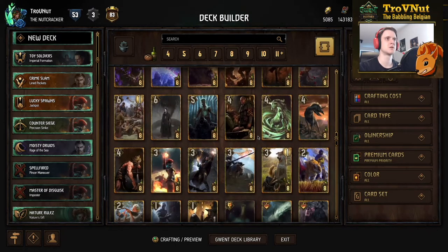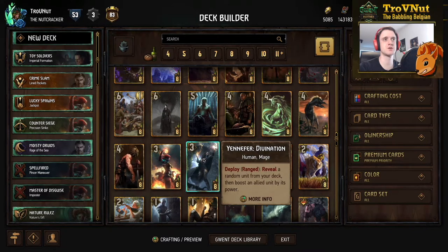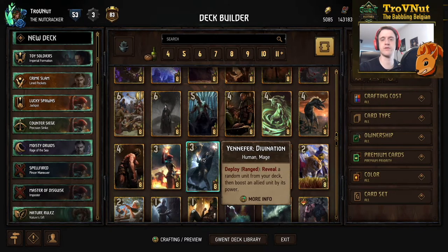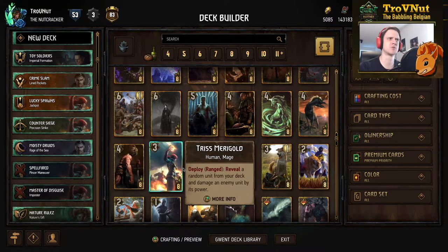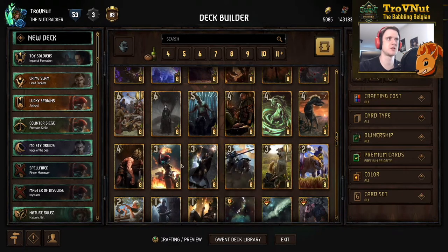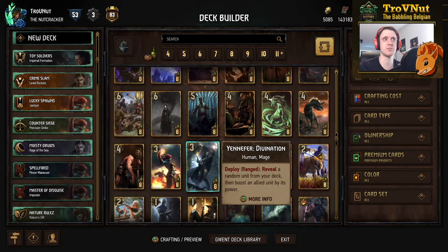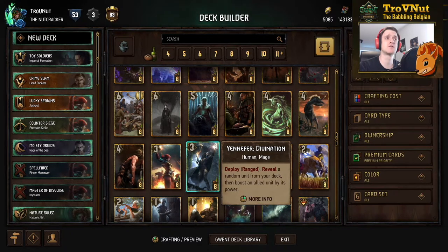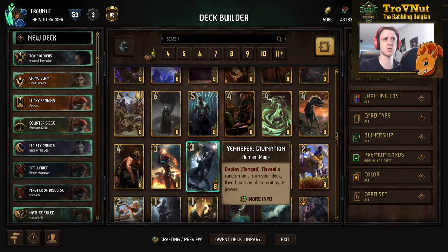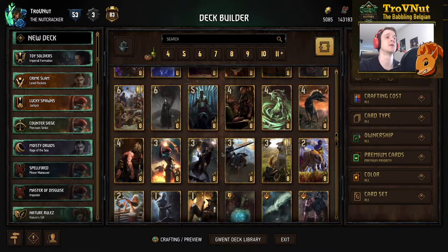For neutral cards, there are a lot of provision changes — the most impactful might be the thinning sorceresses. Yennefer Divination, which reveals a random unit from your deck and boosts an allied unit by its power, and the same but in damage for Triss, both went down from nine to eight provisions. I'm not sure why they were buffed, as they can be quite powerful — usually used with Tibor Eggebracht, giving you thirteen boost or thirteen damage.